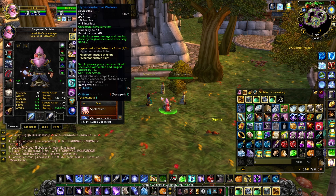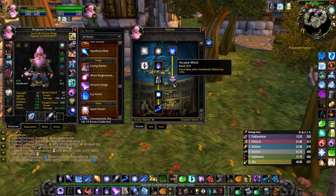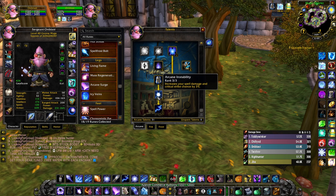Getting into talents: I have 2 in Arcane Subtlety, 3 in Arcane Focus, 5 in Arcane Concentration, and 5 in Magic Absorption — I'm still messing around with that one. I think in STV it might be more worth it than in Warsong Gulch. Combined with the Elemental Chest Piece and Mage Armor, it gives a bit more resistance and some mana back. I also have Arcane Resilience, 3 in Arcane Meditation, 2 in Improved Counterspell, 1 in Presence of Mind, 5 in Arcane Mind, 3 in Arcane Instability, and 1 in Arcane Power.